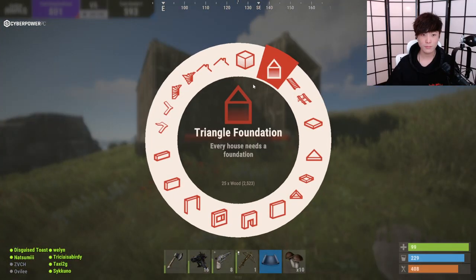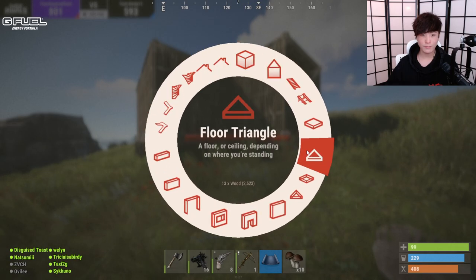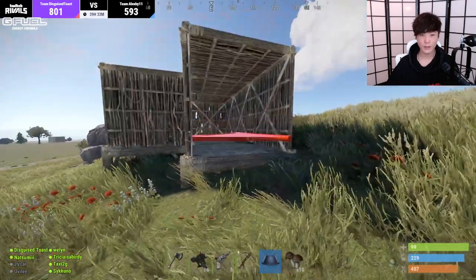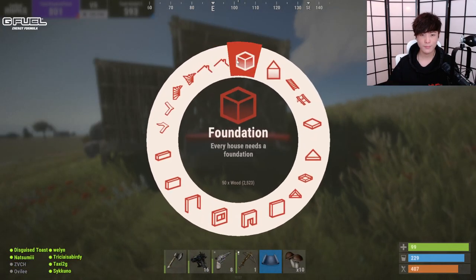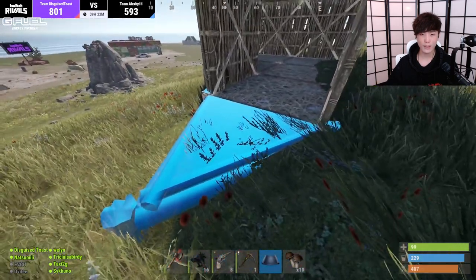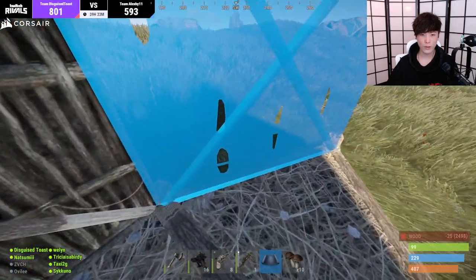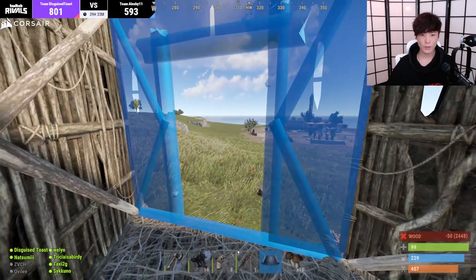Use triangle foundation. Oh, I see — okay, that makes more sense. Weird, always throws me off. And then we put two doorways. I think that's most of it.